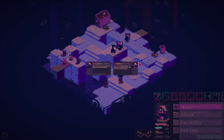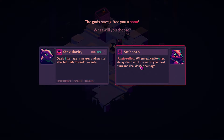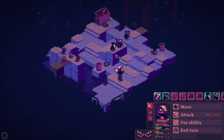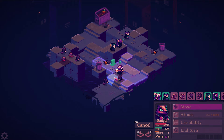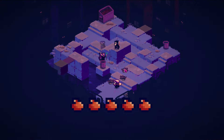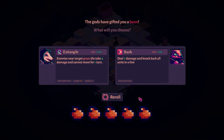Let's get ourselves a boon. Stubborn: when reduced to zero HP, delay death until the end of your next turn and deal double damage — or Singularity: deal eight damage in an area and pull all affected units towards the center. I don't want to play like I'm going to die, so I'm going to take Singularity instead and give her some AOE. That's going to help me deal a little more damage. We also got five pieces of meat: Bash and knock back all units in a line, or Entangle — near target grass tile, take four damage and cannot move for a turn. I love the idea of Entangle but it requires grass tiles, so I hate to rely on that. I think this character could use more AOE, so I'm going to take Bash.